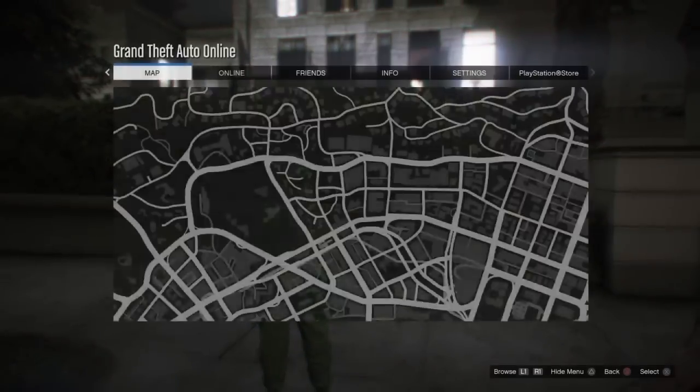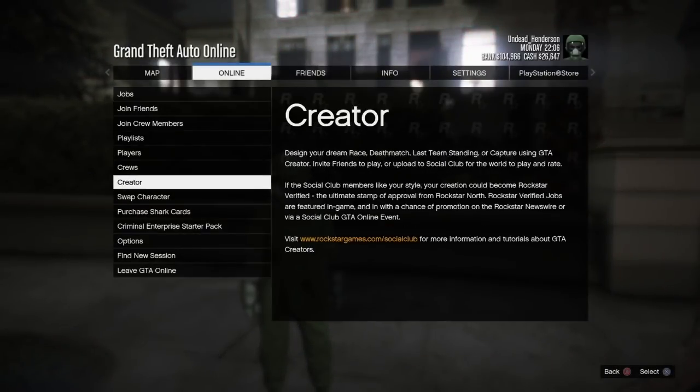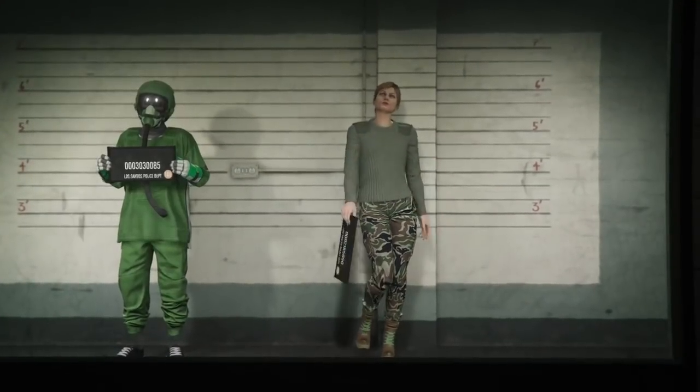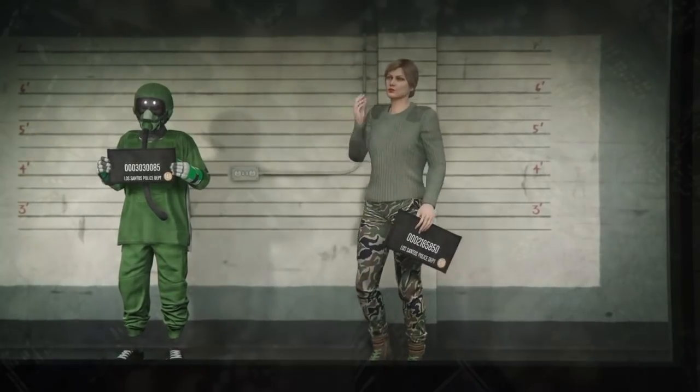First off, to do this glitch you want to open up your pause menu, go over to online, and go into swap character. Then when you get into swap character, you want to go over and create a new female character. If you didn't already have one, then go ahead and load into GTA Online.